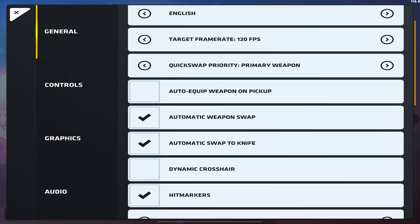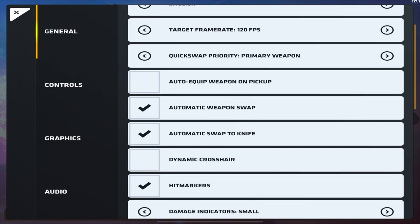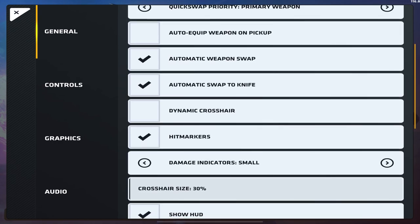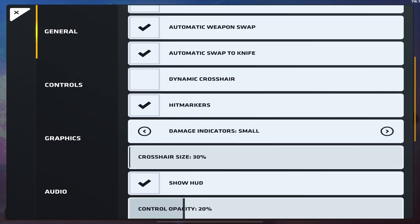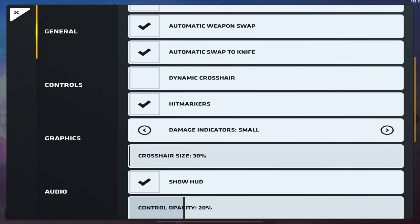Automatic swap to knife — keep that on. Dynamic crosshairs — I've really liked static for a while now. Whenever I turn dynamic on I kind of just miss, so I stopped using it. Hit markers are really helpful; there's no other way to know if you hit somebody other than the audio cue, but the audio cue doesn't accurately tell you about smoke or flash damage. Damage indicators are super helpful — the only time they're not is when you die, since they don't accurately show where you died from, but if you get hit they do show where. Crosshair size — I rock 30, the smallest I like. I wish it was smaller, hopefully that comes in a future update.